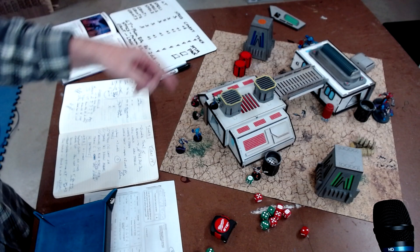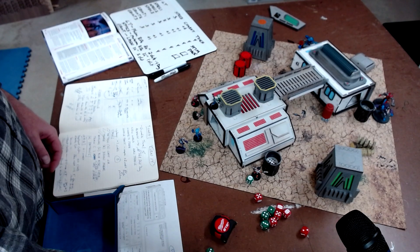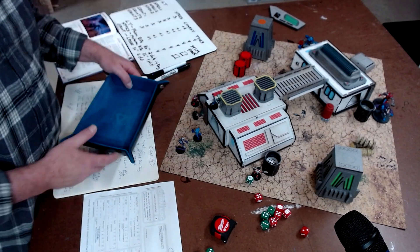If it went through his toughness, he still gets a saving roll - an armor roll of 5 plus. So you basically roll a D6 and on a 5 or higher it does nothing. These guys are tough.